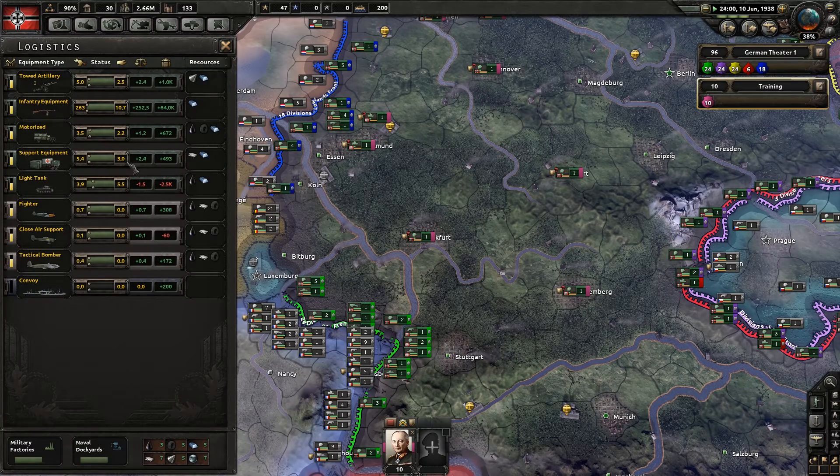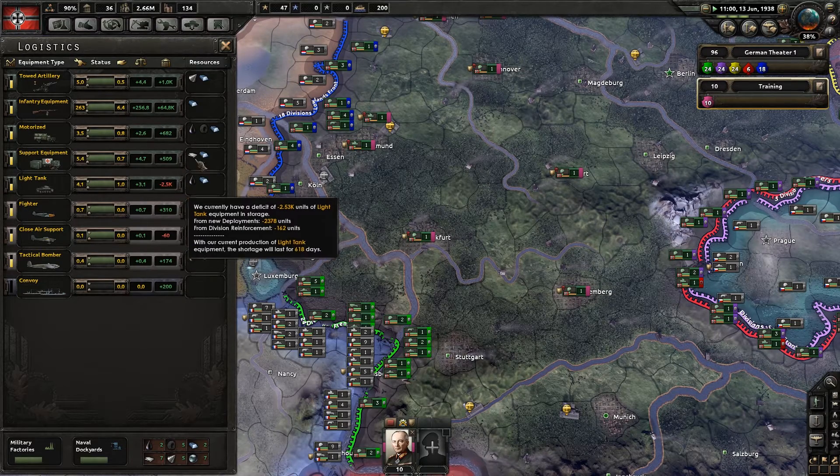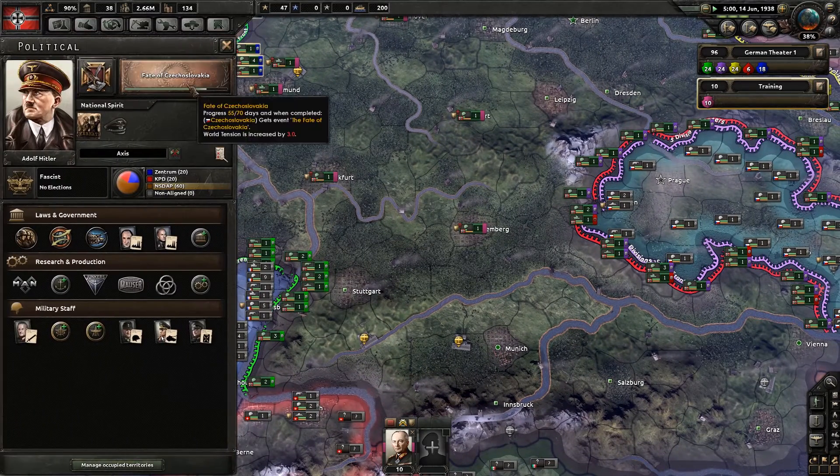Let's have a look at our logistics. We do have a 64,000 surplus of infantry equipment — must just be a temporary imbalance. We've only got a very small surplus of supply equipment, and we're still short 2,500 tanks, which is a little bit of a problem. But not to worry.